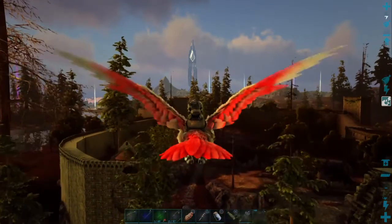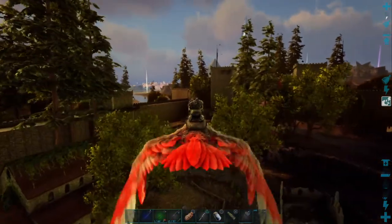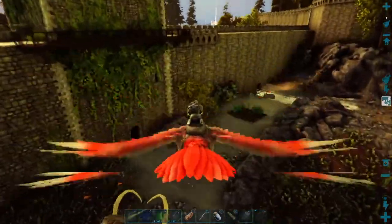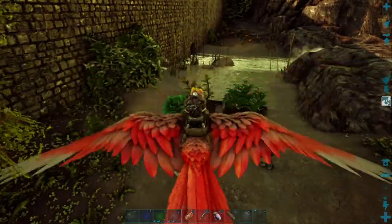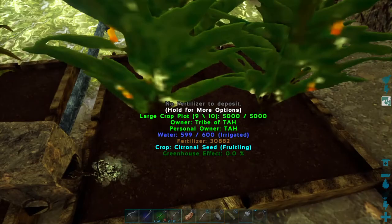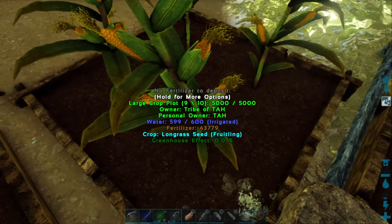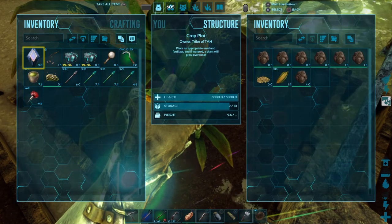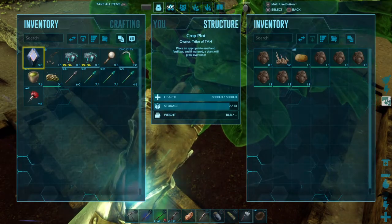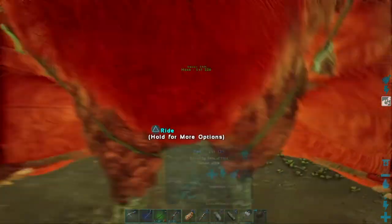I'll have to stop down here by the garden to get water. I haven't run any plumbing pipes up to my main base yet, and right over here is about the only source of water in this fortress. Might as well check my plants too. We've got 13 lemons, 14 corn, 15 potatoes — the potatoes seem to grow really fast — and 10 carrots. So we are starting to get some crops.